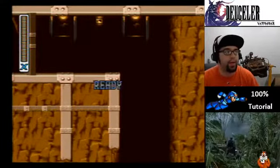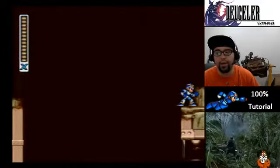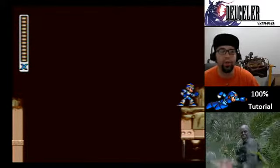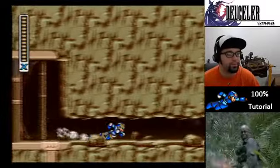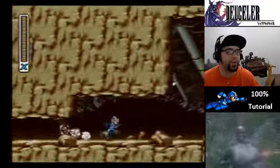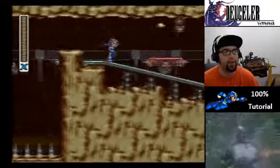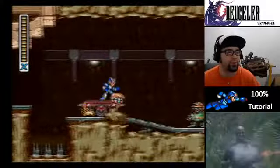You can actually, when you dash here and fall, not hit this wall to get past the guy below, but when you're starting out, you want to do it this way. You kill yourself so that you can get the required number of visits in order to get Hadouken.